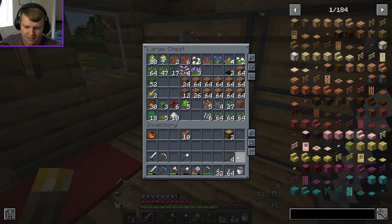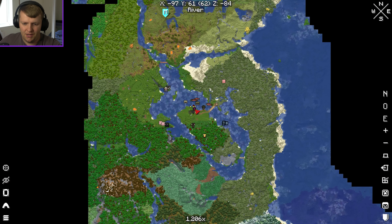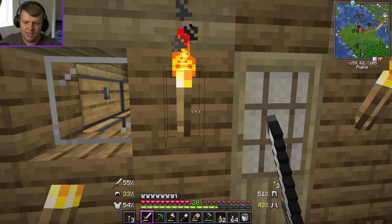I'll look into the dragon egg in another episode. I've also got a smithing template runic etching, some discs, amber shards, and other good stuff. On the map I've started putting markers. I've been exploring and found another mineshaft over here — I'll probably explore that off camera, but if it's got anything interesting I'll show it.